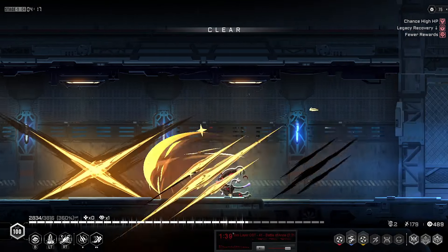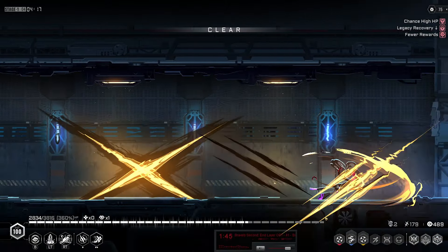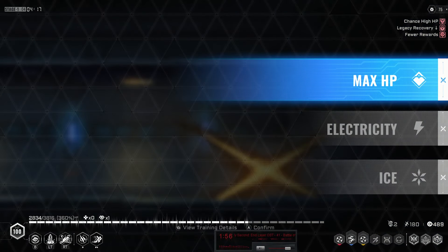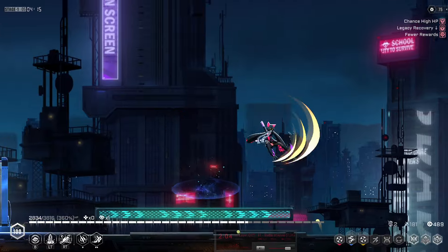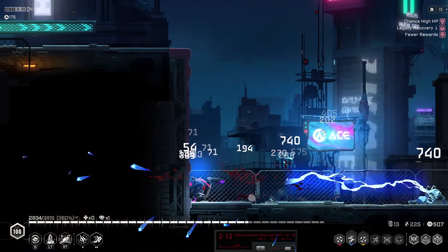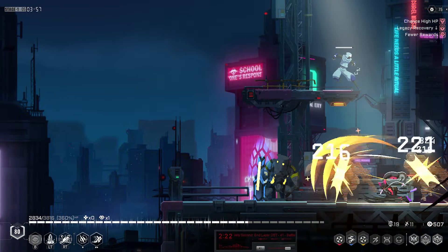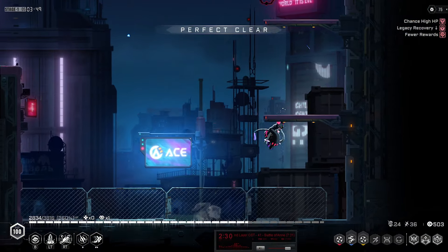The new dash attacks are pretty similar to the old ones, except you can also leave this extra claw mark behind. The main thing about them is they're much, much quicker than before. You're able to basically dash cancel or jump cancel out of them at any point. The final claw marks will show up if you finish the entire combo chain — there's a couple of hits to it. If you cancel it early, those final claw marks won't appear.